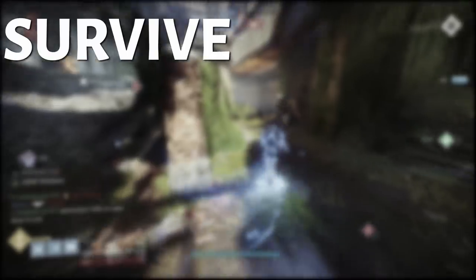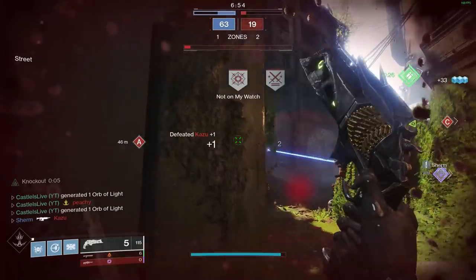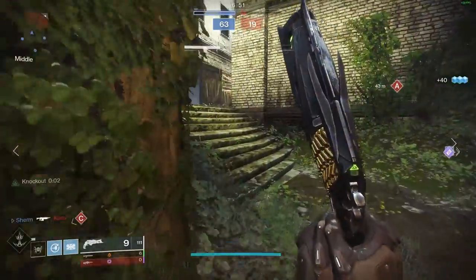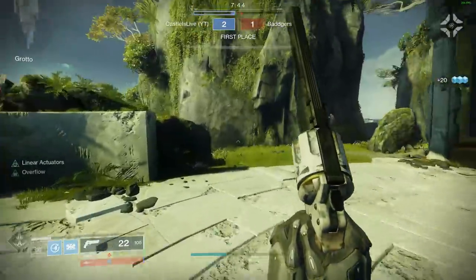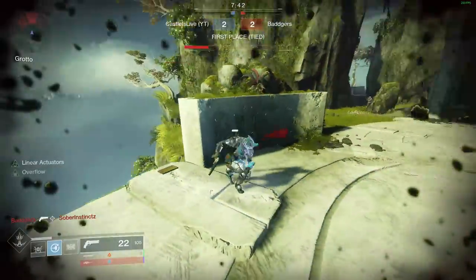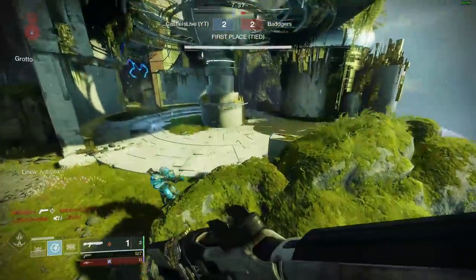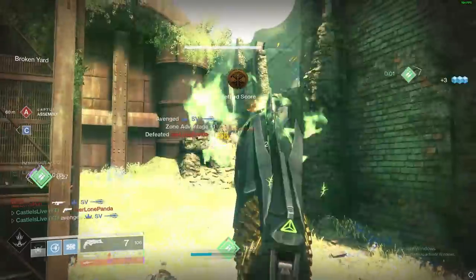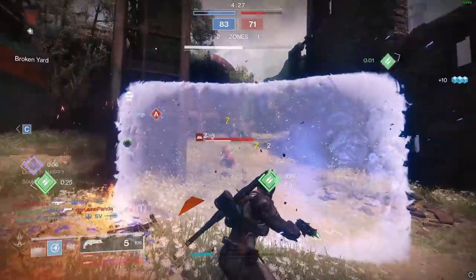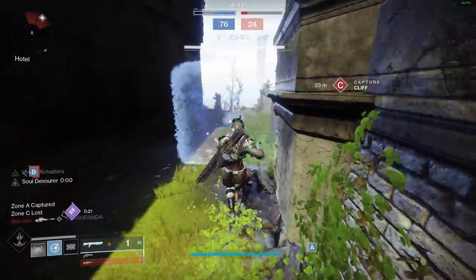The ways I use the shield are: to survive, block a lane, gain information, or as a distraction. For survival, most new players will put it up preemptively, but when I suggest using it for survival it's mostly about buying time. You need to understand the relationship of your health and your barricade's animation time. You'll eventually get the hang of this timing, and you get a little bit of damage resistance during it. You'll start to pop the shield early enough to stay alive mid-engagement, which buys your brain some more time to think and react while your teammates are on their way to help you.